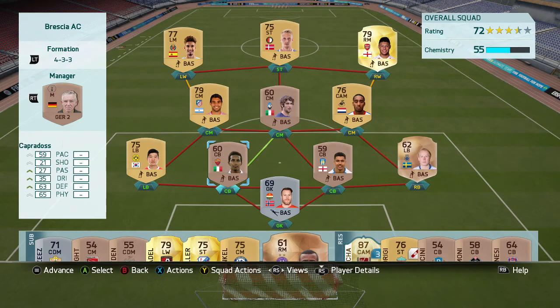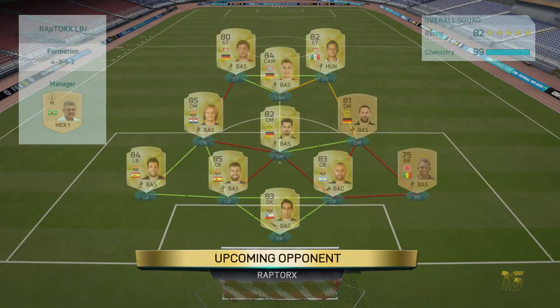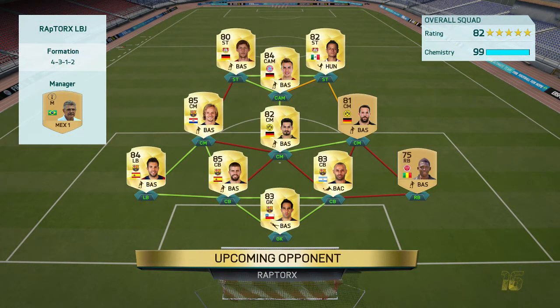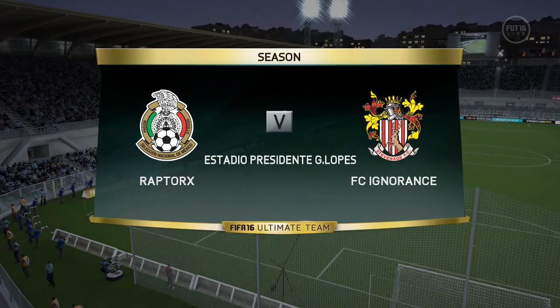Let's just get right into the first game. Looks like he's got a 99-chemistry squad — he's got Chicharito, Rakitic, Gundogan, Castro, Jordi Alba, Claudio Bravo, Mascherano, and some random right back. That looks like a pretty good team especially for Division 10, let's see if we can get a win.